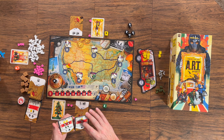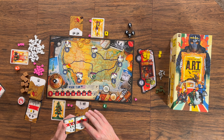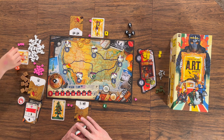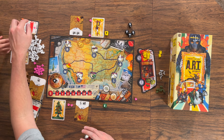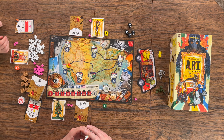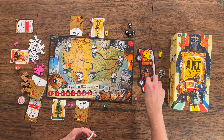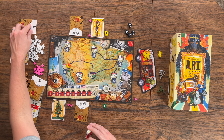Can I go first? Sure. You're doing this one — discarding the other one. So you discard a heart, nothing happens, and you gain this and that. Now flip it over — you got one sculpture!